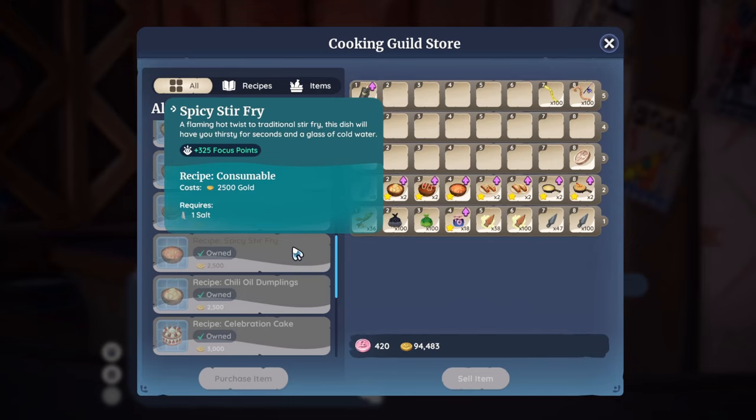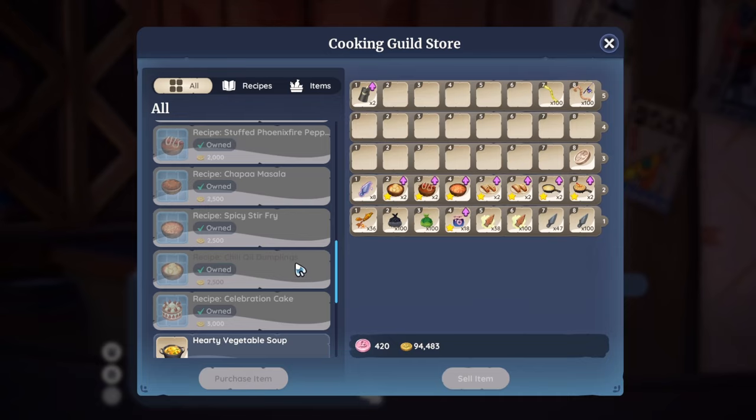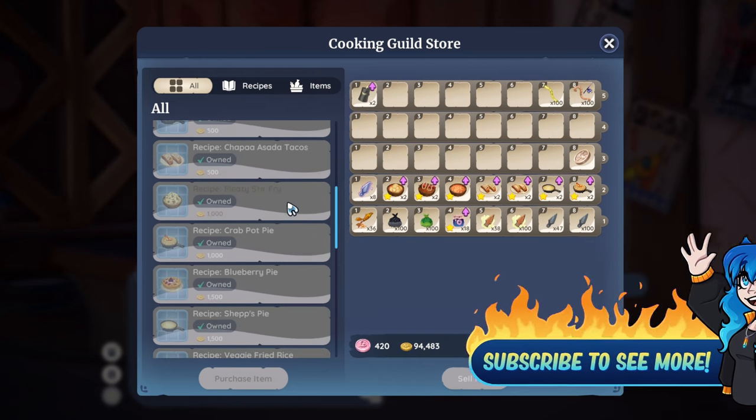Then there's the Spicy Stir Fry — another new one to grab for 2,500 gold — as well as the Chili Oil Dumplings, also 2,500 gold. That is all the spicy recipes you can buy from Ref.